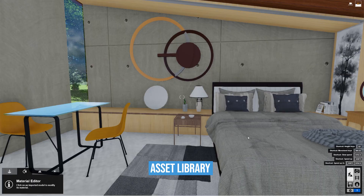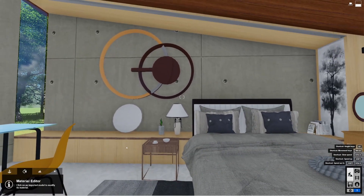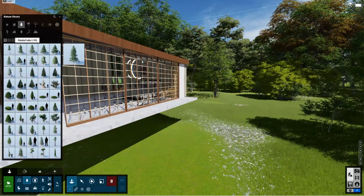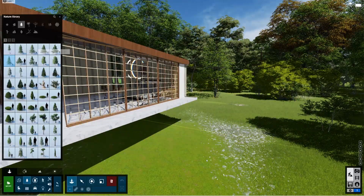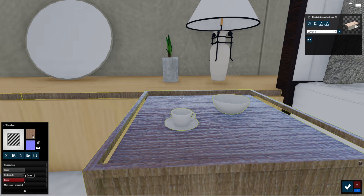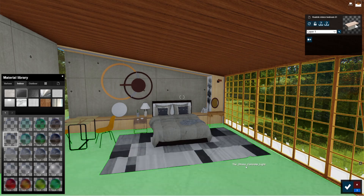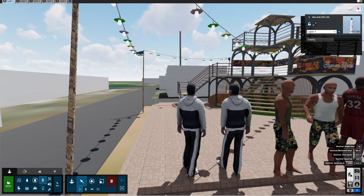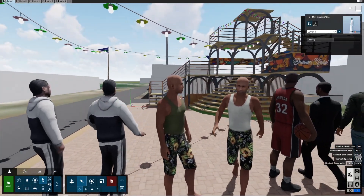Last but not least — Lumion's library. This is the best asset library in any software. For vegetation, you can get almost any type of plant or tree, and there's a separate section for fine-detailed trees to use as foreground. The best part is their material collection — even though I mostly make custom materials, I'm a great fan of Lumion's material library for its reliability. There's a wide range of options, each carefully made to look realistic. You also get a ton of skies, indoor objects, and outdoor objects.